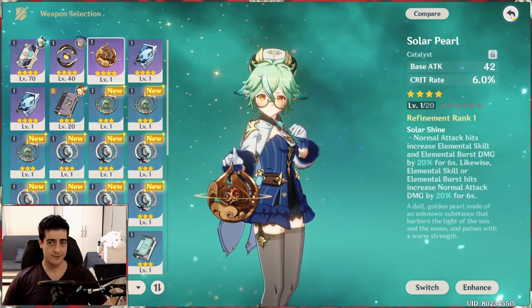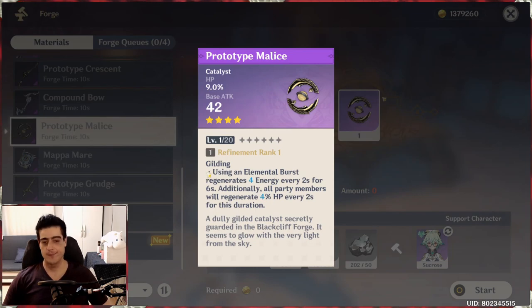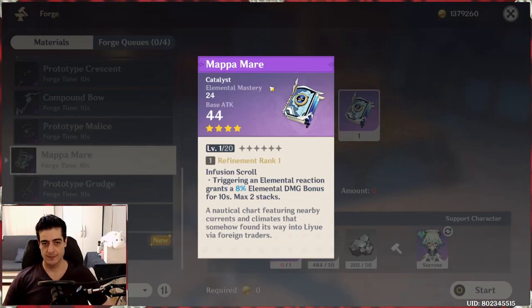Another option is the Prototype Malice, which you can craft at the blacksmith. If you want to use her purely as support, this lets you recover your elemental burst faster and give your party members a small heal every few seconds. But the Mappa Mare is actually the one I'd highlight — it gives elemental mastery as a substat, so every time you level it up you increase your elemental mastery. As we saw on her talents, 20 percent of her elemental mastery gets given to party members every time she uses her skills, so the Mappa Mare provides even more elemental mastery for your whole team.